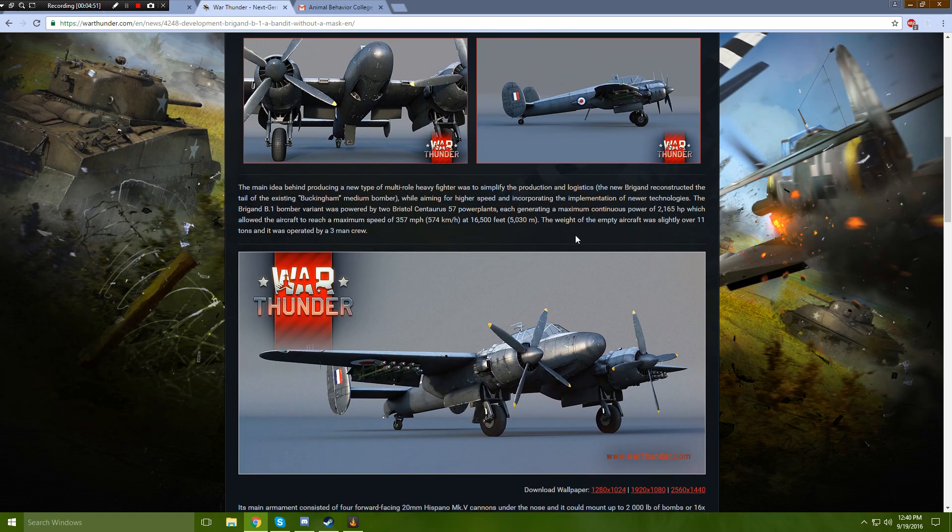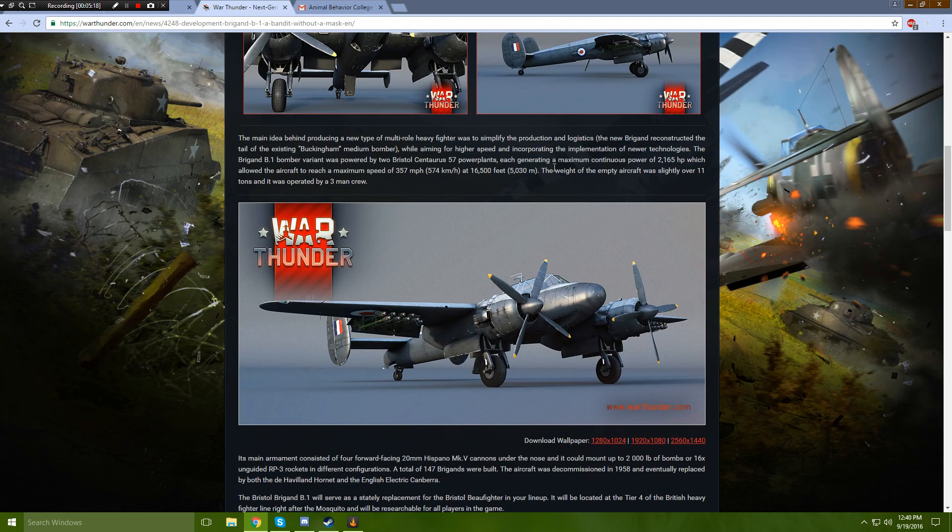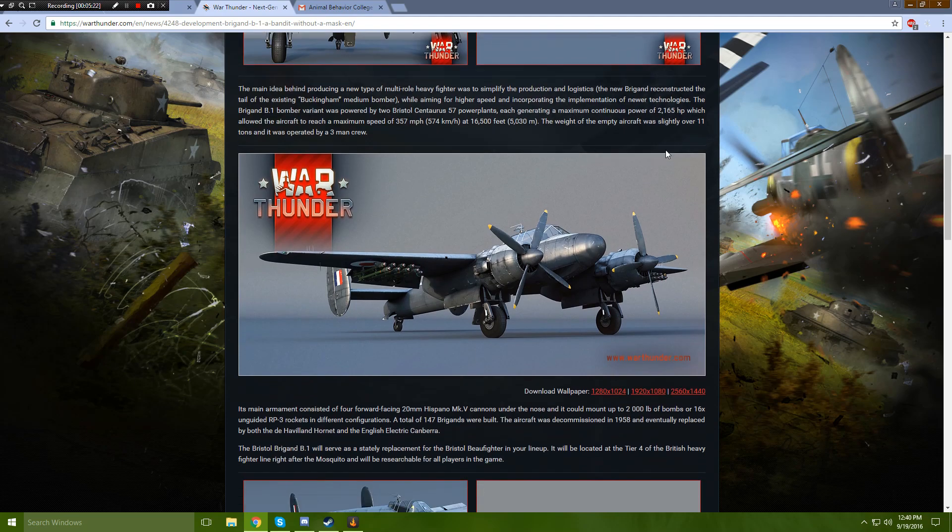The main idea behind producing this new multi-role heavy fighter was to simplify production and logistics. The design reconstructed the tail of the existing Buckingham medium bomber while aiming for higher speed and incorporating newer technologies. The Brigand B-1 bomber variant was powered by two Bristol Centaurus engines, each generating a maximum continuous power of 2,165 horsepower, allowing it to reach a maximum speed of 357 miles per hour at 16,500 feet. The empty aircraft weighed slightly over 11 tons and was operated by a three-man crew.